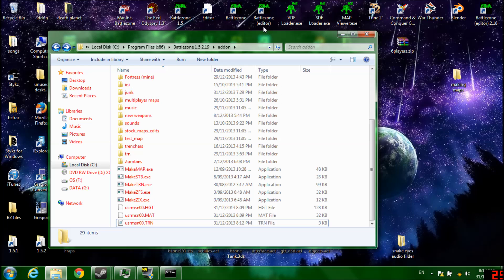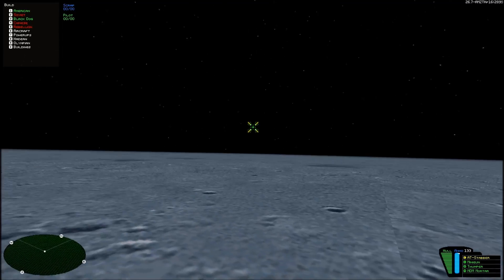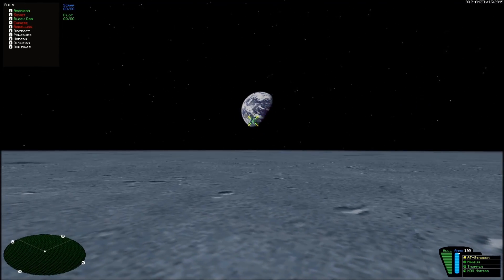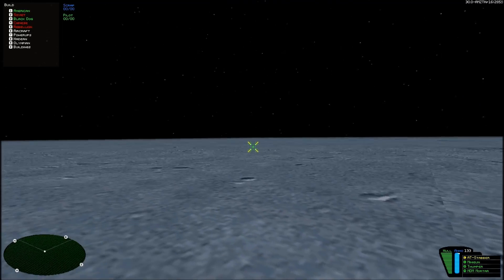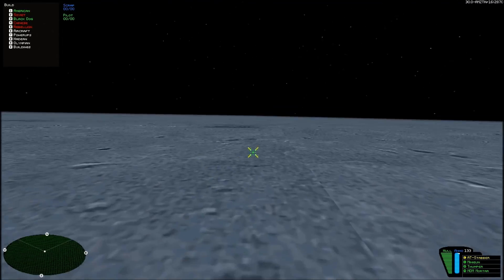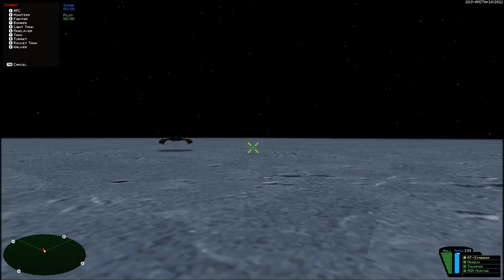Now I shall open Battlezone Editor. Now I'm in Battlezone Editor. As you can see, there's Earth, and the Moon is very flat — I bet you didn't expect that. You can always place down a few units and muck around with them for a while.